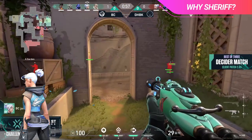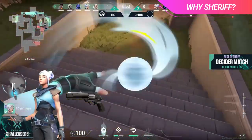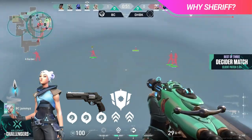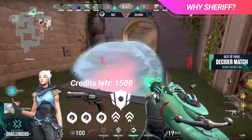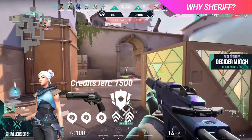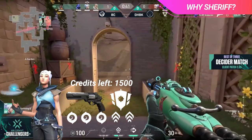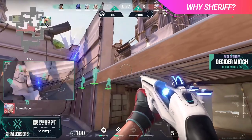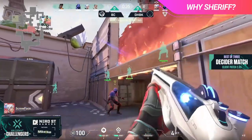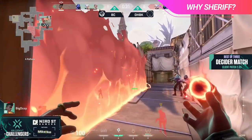On a character like Jett for example, if you win the first round with the Sheriff, you can carry it into the next round, buy full armor and all of your abilities, and still have 1500 credits left. This means even if you lose the round, you will still have 3400 credits, which is enough to force buy rifles with light armor going into the 3rd round. If they headshot you with a Vandal anyway, it's not going to make a difference if you have 150 health vs 125 health.